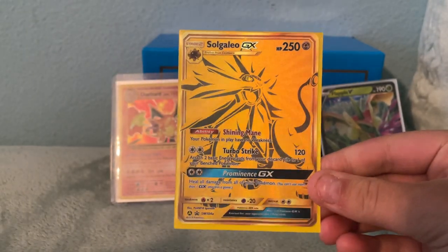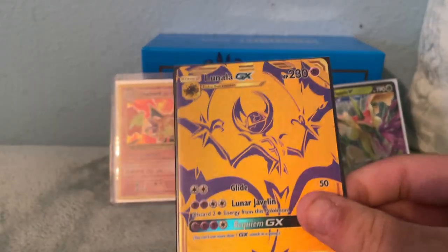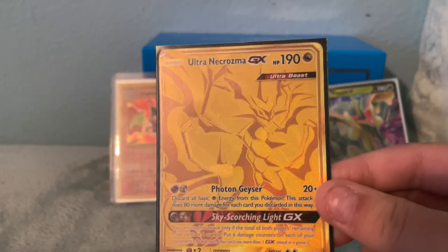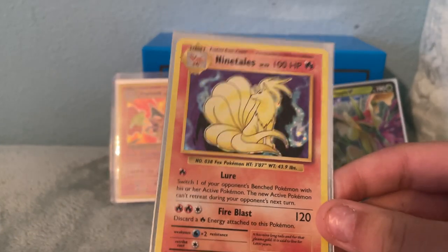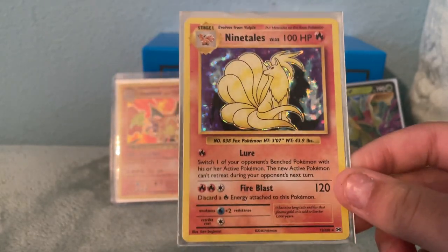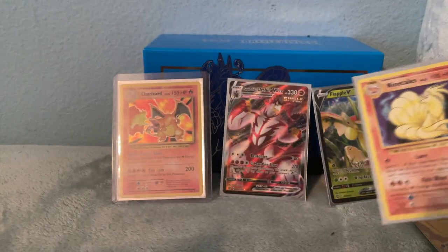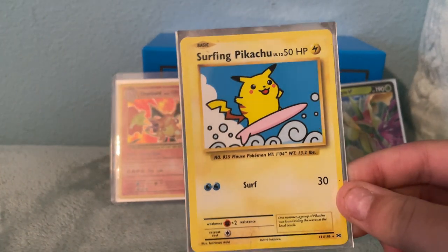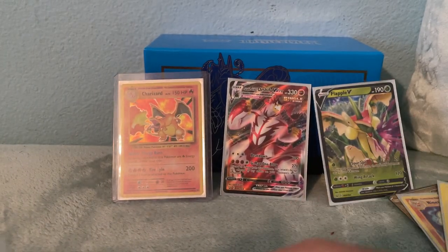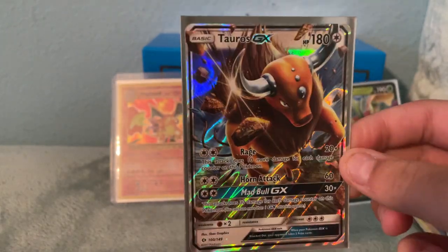We've got a Solgaleo gold card, Lunala gold, Ultra Necrozma gold. Got an Evolutions Holo Ninetales — this one's worth like $13 last time I checked. Got a Surfing Pikachu, I just pulled this one a couple days ago. Tauros GX from the Sun and Moon base set — got this in a 10, so that's pretty nice.